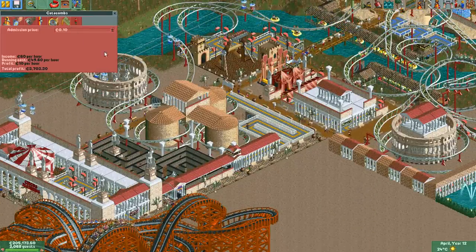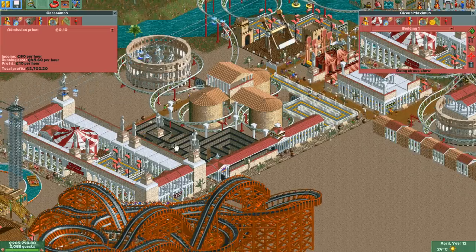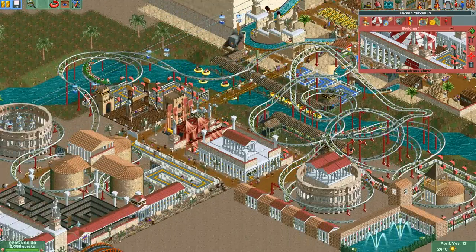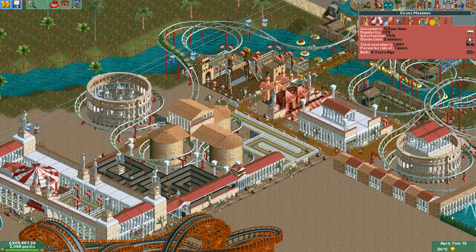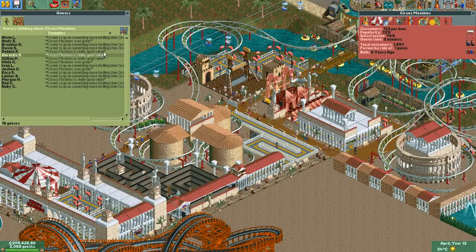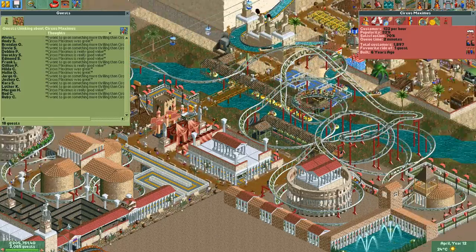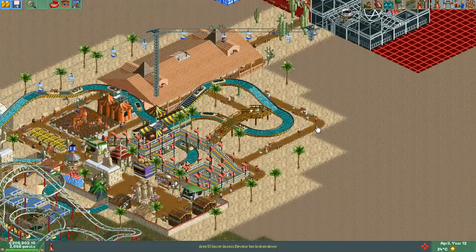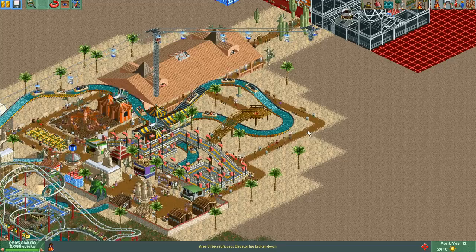It's really weird. I had written down to rebuild the circus, maze, and banana boats — those three. But people are still going into them, and they're even saying that it's really good value. That's really weird. I could have sworn they were saying 'I'm not paying that much.' Oh well, saves me the trouble.